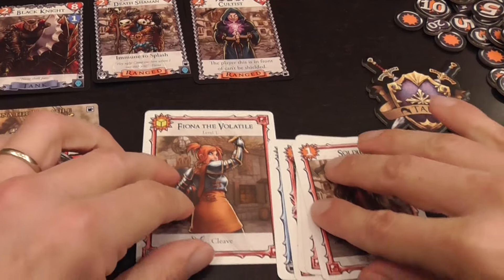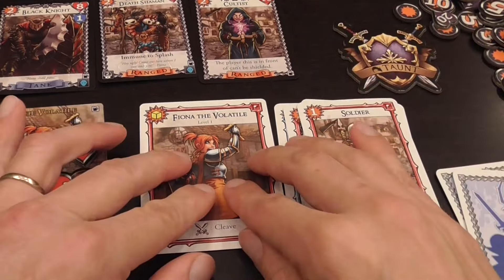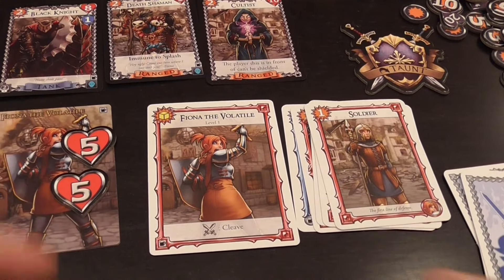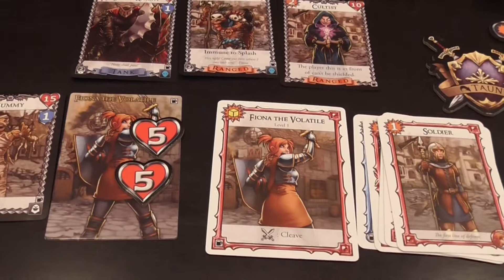Those are the victory and defeat conditions. A hero dies at any time — the group loses. If you defeat the final boss at the end of round three, the group wins.